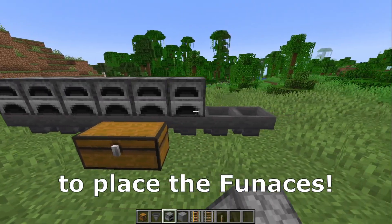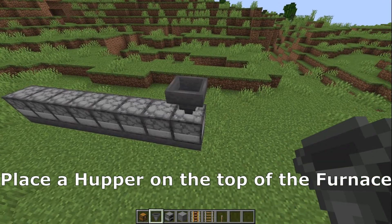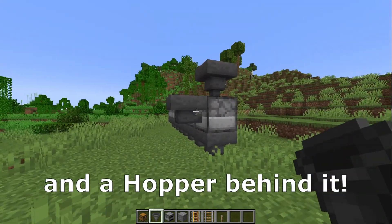On the hoppers we need to place the furnaces, and place a hopper on the top of the furnace and a hopper behind it.